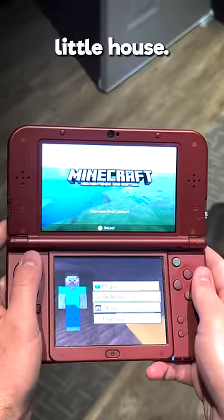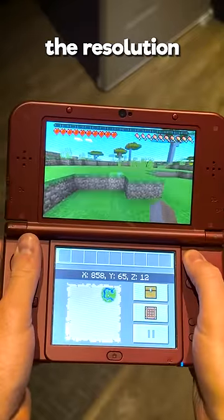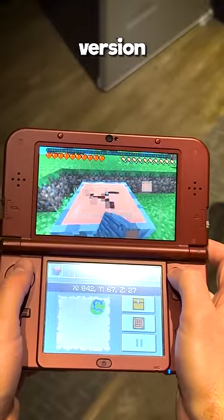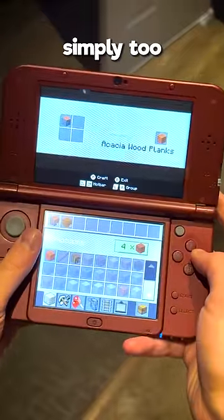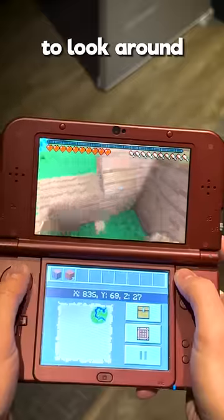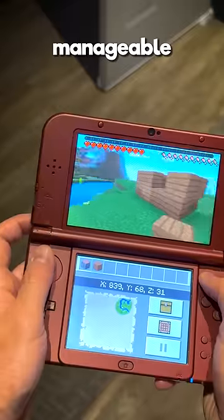Let's hop into a new world and build a nice little house. This is standard Minecraft. This game doesn't get any new updates and you can tell the resolution is quite bad. The frame rate is pretty low with constant dips. The 3DS version of Minecraft can only be played on the new 3DS consoles because it's simply too extreme for the OG 3DS models. It uses the new 3DS's C-stick to look around and it's actually surprisingly responsive and snappy. The controls take a while to get used to but it's manageable.